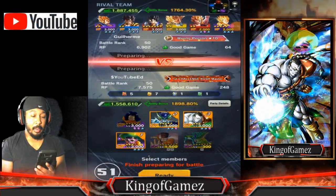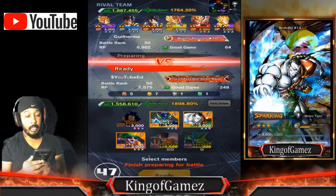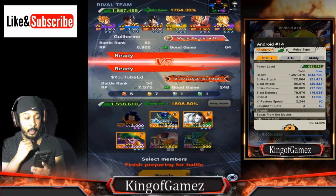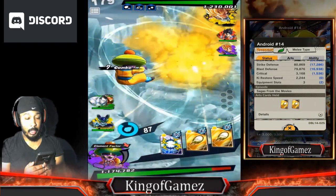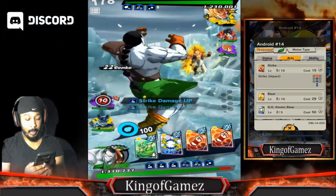Let's get into the second match. We got a rank 50 here with 64 good games, also rocking Fusion team. Let's see what characters he brings — might bring Gotenks, might bring seven-star Vegito. Okay, here we go. He brought Gotenks. Did he add Gojita? I don't remember.